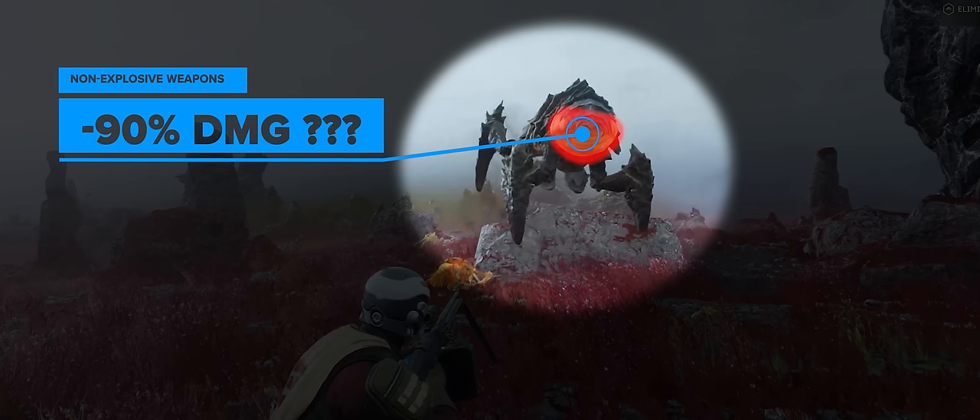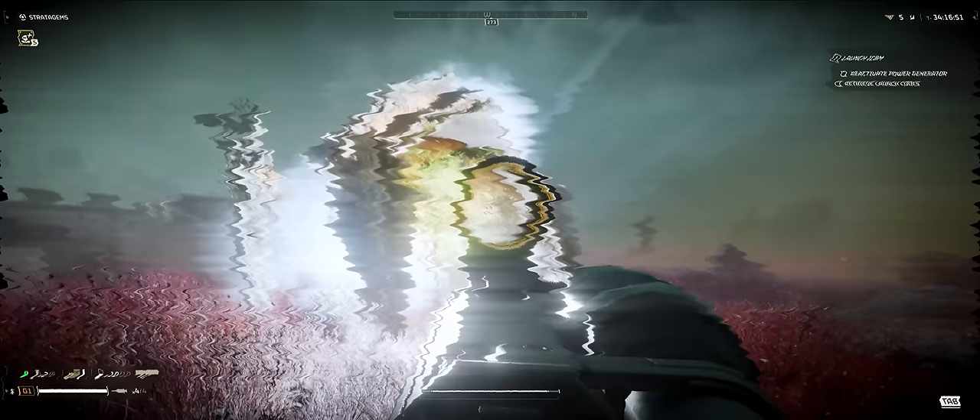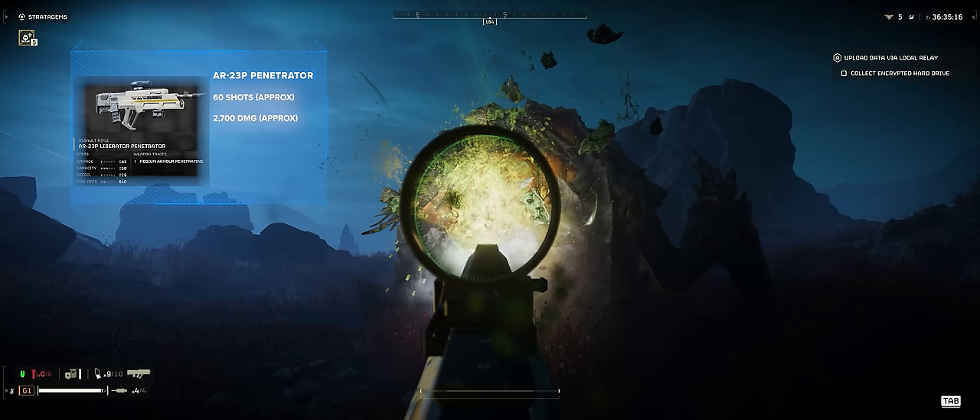The devs have hinted that the fleshy areas of bugs, such as the back of the charger, take 90% less damage from non-explosive weapons. I tested this using the AR-23 shooting this area — it took about 99 shots to remove it. I then used a concussive rifle that deals explosive damage, which took roughly 62 shots. I also used the AR-23P, and interestingly this took about the same amount of shots as the concussive rifle — around 60 shots to remove this area.